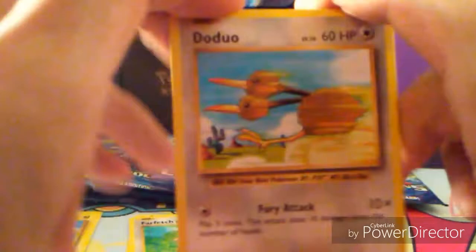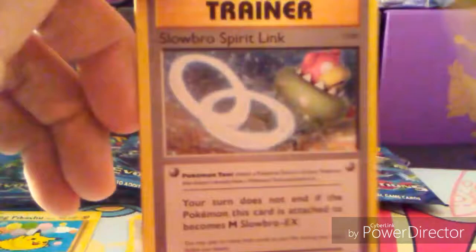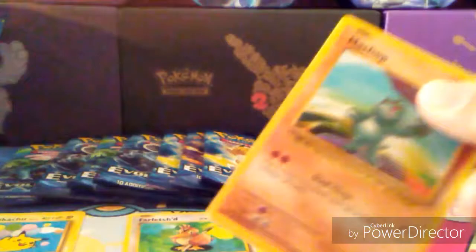There are Break cards in this set — Ninetales is one of them. Here we go: Doduo, Weedle, Machop, Pikachu. Magnemite, Charmeleon, Super Potion, Slowbro Spirit Link, a reverse Rattata — yes! And a Beedrill rare! Oh yes, that's what I'm talking about! That's one — let's see how many we get. One Beedrill down.